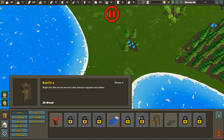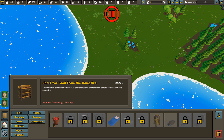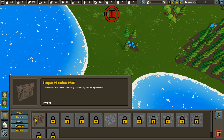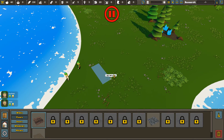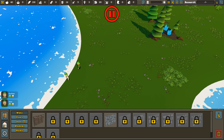We've got a simple torch for lights. For seating we don't have a whole lot of options. For life we've got sleeping bags, which are pretty sweet — I'll probably use all my cotton on those. We've got bonfires that can be seen for miles, which will attract migrants and traders. We also have graves in case the unfortunate befalls anyone. As far as building goes we've got walls and floors.